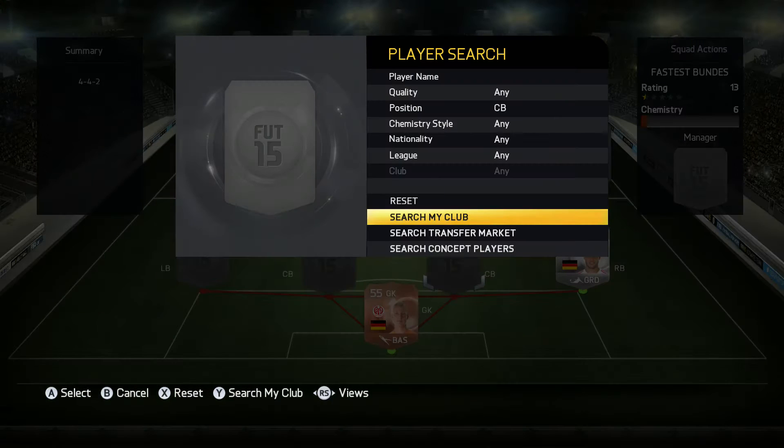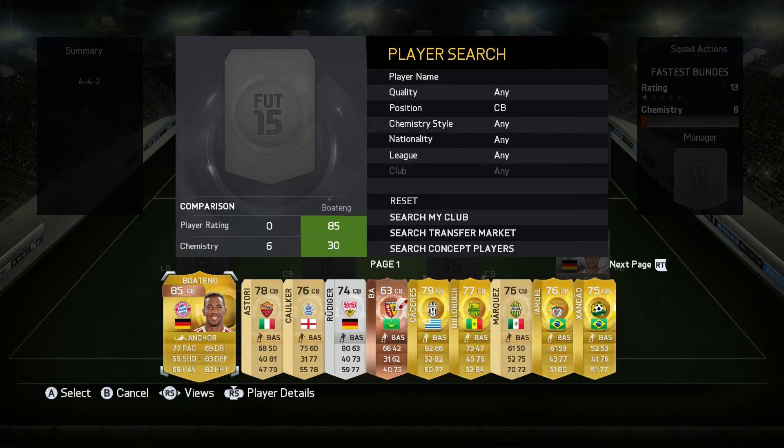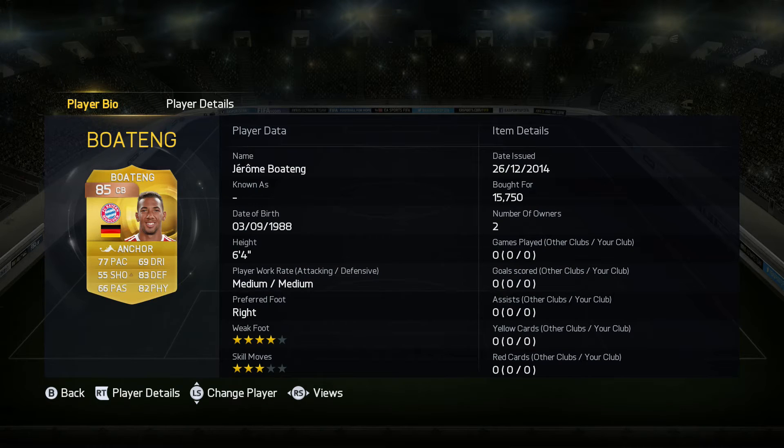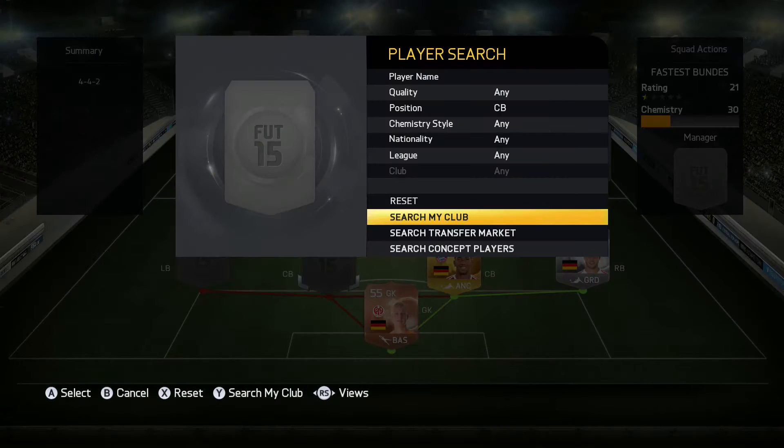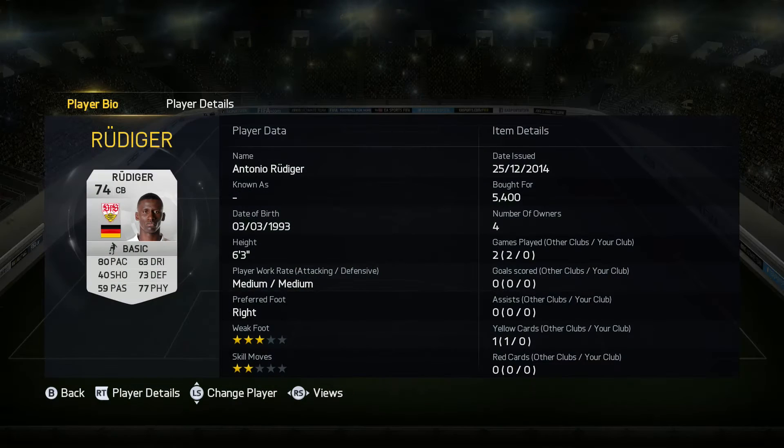Moving on to the centre-backs. The first one isn't actually one of the fastest centre-backs in terms of pace on their card, but when I looked at his card, he had 85 sprint speed and I thought I had to put that in. It's Jerome Boateng, who's been improving vastly over the years but has 77 pace on his card. I checked and he had 85 sprint speed, and you can't just ignore sprint speed. Compared to the other centre-back, he has a higher sprint speed and that is one of the fastest centre-backs in the Bundesliga, so I had to put Boateng in there. 77 pace is still no slouch. Moving on to the other centre-back, we have Rudiger — silver, non-rare player, 74 rated card with 80 pace. I believe he's one of the fastest centre-backs in the Bundesliga in terms of their pace stat, and for around 5k he looks like a very solid centre-back.